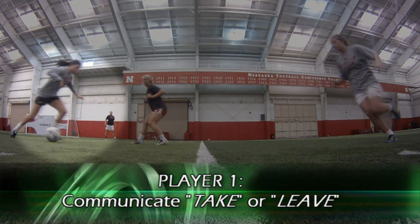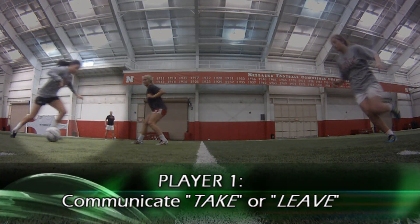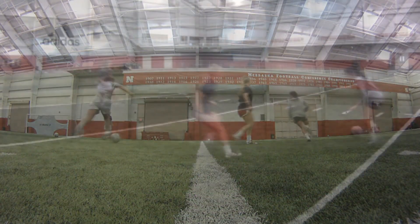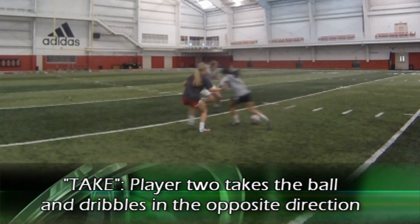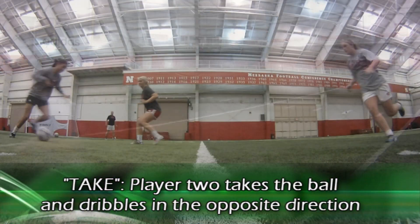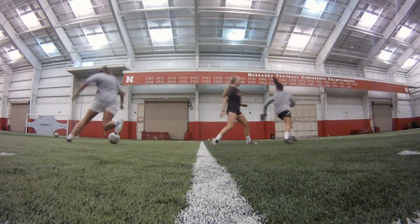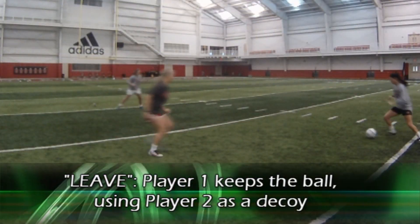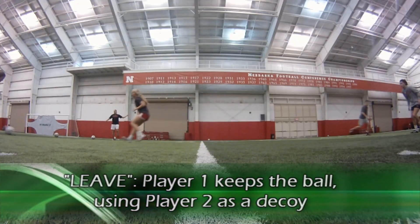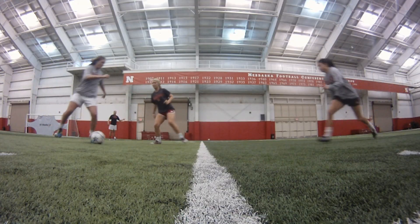The player with the ball is the primary communicator and determines whether the call is take or leave. If the call is take, player one simply leaves the ball at the intersecting point for player two to take up and dribble away in the opposite direction. If the call is leave, player one uses player two as a decoy and keeps the ball, immediately turning up the field to beat the oncoming defender.